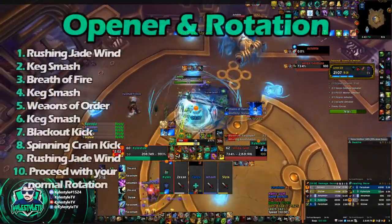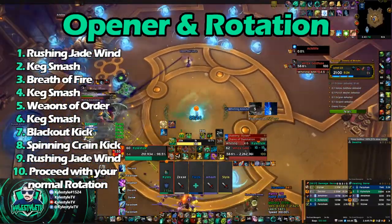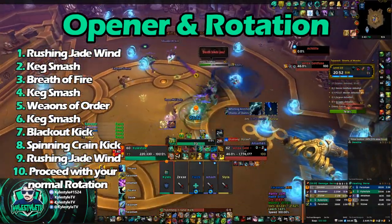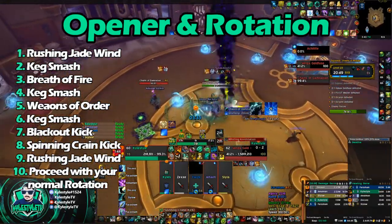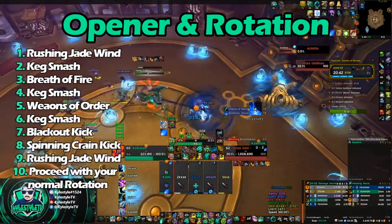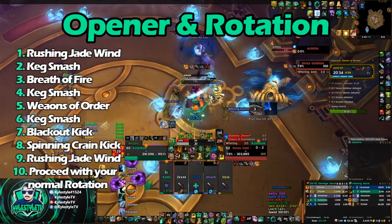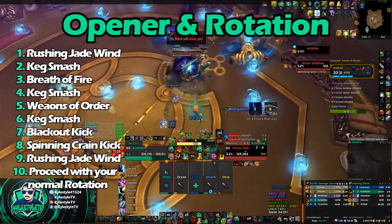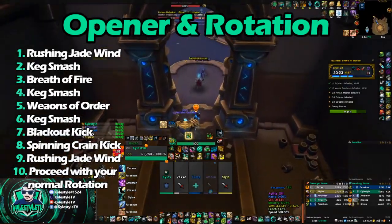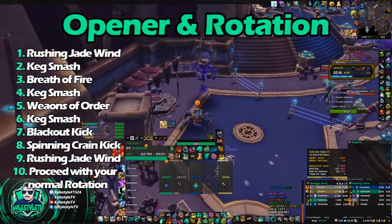Let's talk about our opener and rotation. When it comes to our opener for DPS, whether in AoE or single target, you have the same opener. Start by activating Rushing Jade Wind. Then Keg Smash. Then right after Keg Smashing, Breath of Fire — this puts your Ignite dot on everything. Then Keg Smash again — it's important to Keg Smash after the Ignite because that's where our Conduit kicks in for more damage. After that, hit Weapons of Order, which gives you another charge of Keg Smash. So you Keg Smash again. Finally, since you can't Keg Smash anymore, you'll Blackout Kick. Then Spinning Crane Kick. Then follow that up with another Rushing Jade Wind. Then proceed with your normal rotation. You kind of get into the habit of: Keg Smash, Breath of Fire, Keg Smash, buff, Keg Smash, then do other things.